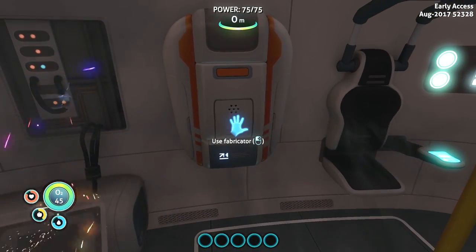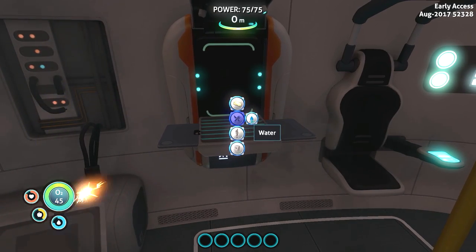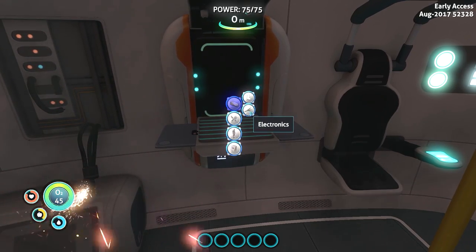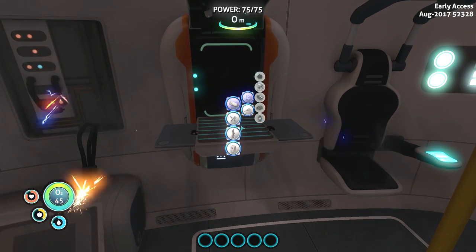What's this here? Oh, that's the escape pod. Let's take a look at this fabricator. Basic materials — water, filtered water. We need bleach, and to get bleach we need salt deposits and common coral.